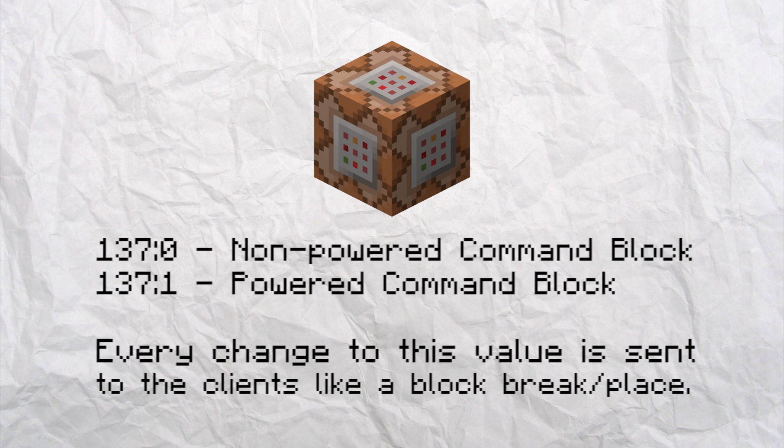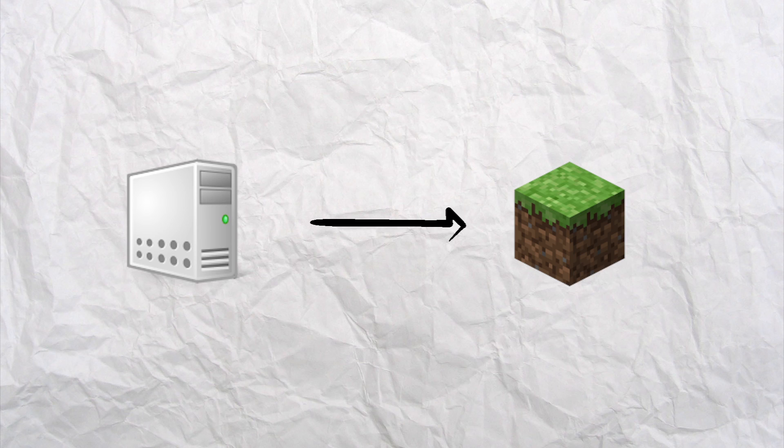Now command blocks have a data value. The data value is zero when the command block is not powered and it is one when the command block is powered. Every time a command block is being powered or unpowered, the server wants to tell the client that the data value has changed. Therefore it sends a multi-block change packet if at least two or more command blocks are being powered at the same time. So far there is no problem — the server tells whenever a command block is being powered or unpowered and it shouldn't lag too much. But here's the catch.